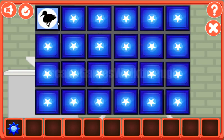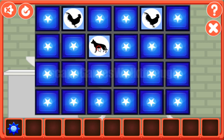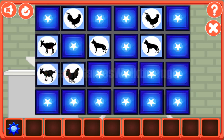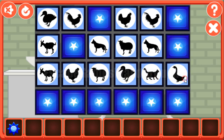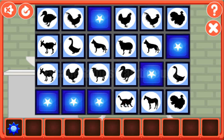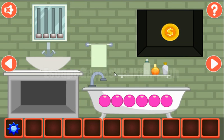Now let's solve this memory puzzle. We have duck, rooster, pig, hen, rooster, turkey, rabbit, dog, sheep, dog, goose, goat, hen. And it is here — sheep. Here it is. Then the dog, cat, goose, turkey, horse, cat. It's rabbit. So here's a pig, rabbit, and the last is the horse. We've got a coin.